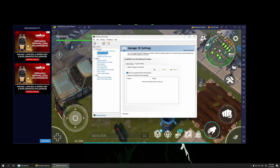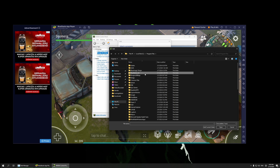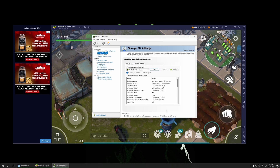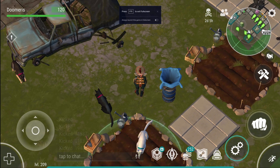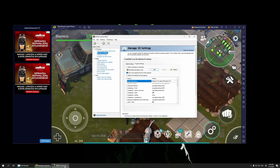Go to Manage 3D Settings, then Program Settings. Set it to BlueStacks HD Player. If it's not showing up, click Add, then browse to BlueStacks NZXT, scroll down, and add the HD player. From here you can sharpen your game — it makes the game look sharper. You can copy my settings as shown on screen.